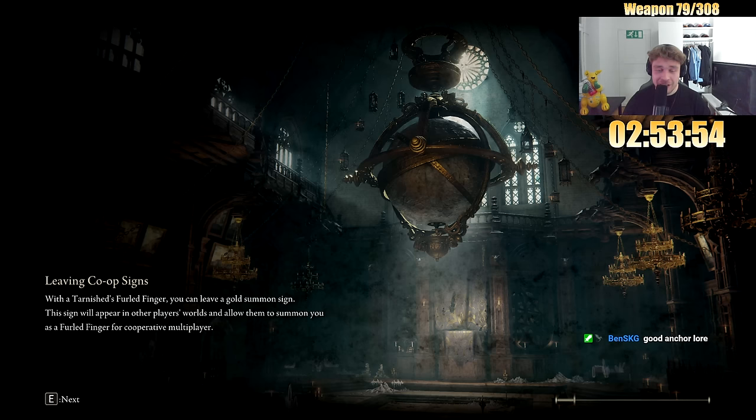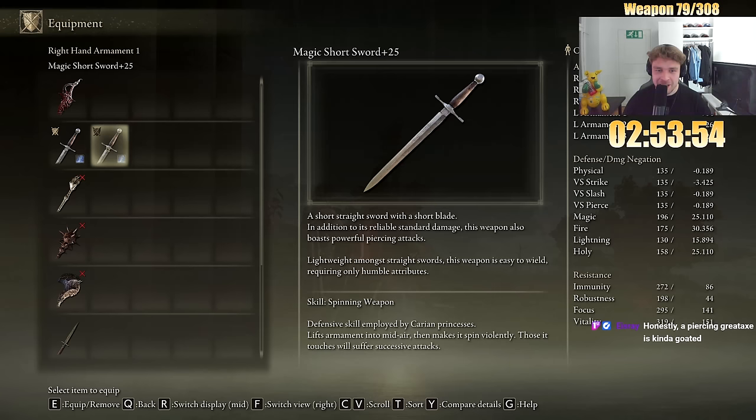Speaking of lore — what about the Short Sword lore? Why does nobody talk about the Short Sword lore? A short straight sword with a short blade. In addition to its reliable standard damage, this weapon also boasts powerful piercing attacks. This weapon is easy to wield, requiring only humble attributes.